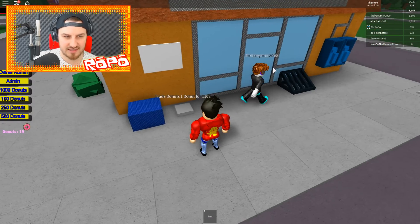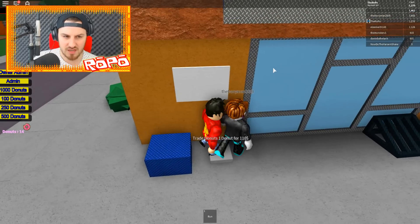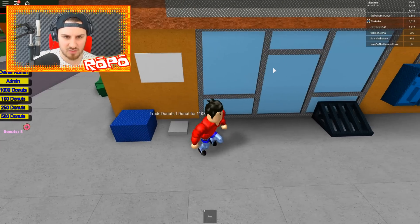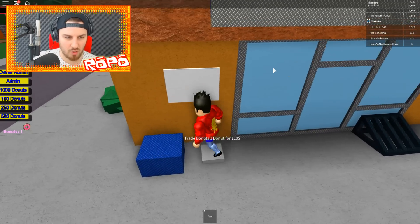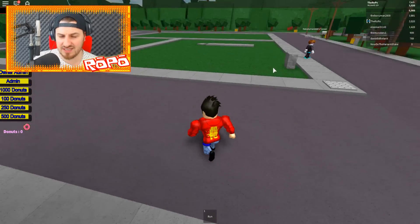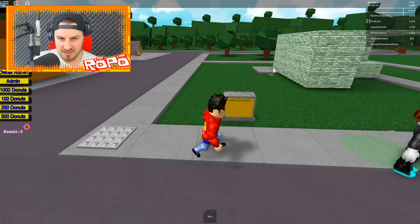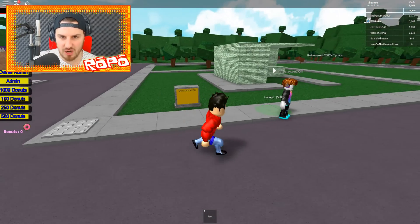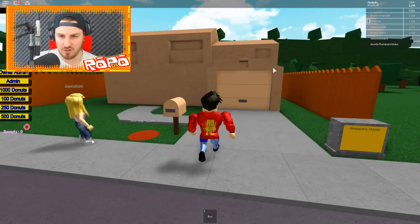This other dude is selling too. I'm gonna sell all my doughnuts — yep, sell, take them, take them, take all my doughnuts. Homer is gonna be happy because it's more doughnuts for him. Two, three, one — no doughnuts left. But I do have three thousand in cash now, which is nice. While this other dude is building — what's he building? Lard Lad Doughnuts! So that's like the doughnut shop. That's pretty awesome. And this is definitely the Simpsons house.